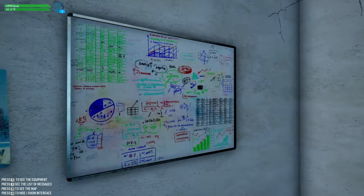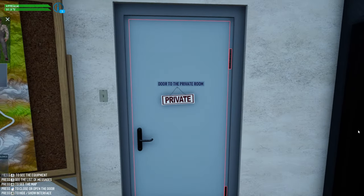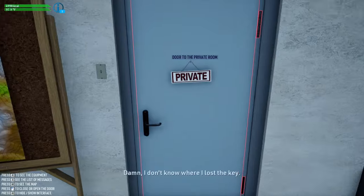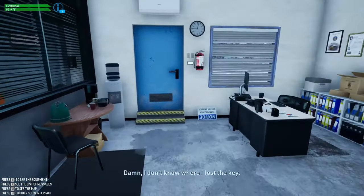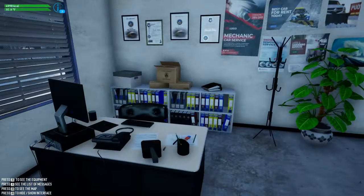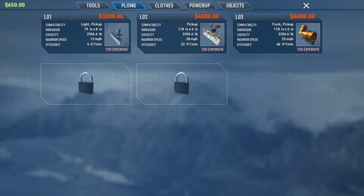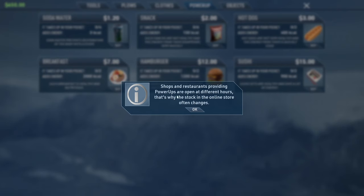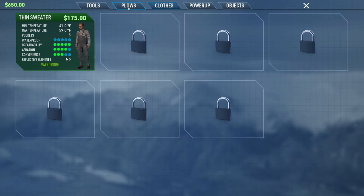Looks like this is where we save the game, and there's a map right here. So I guess this is our first office. There's the garage and the door that leads outside. You can buy shovels, plows, clothes, and power-ups. And there's cough syrup — so you must be able to get sick.